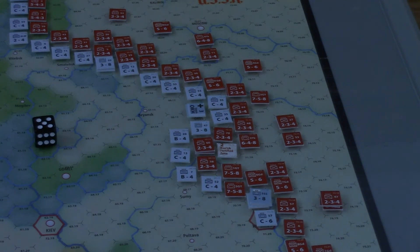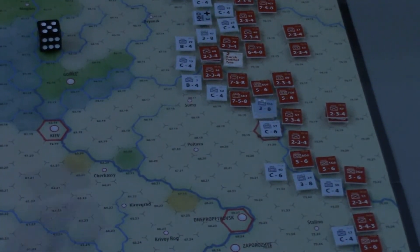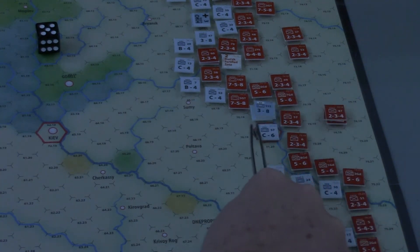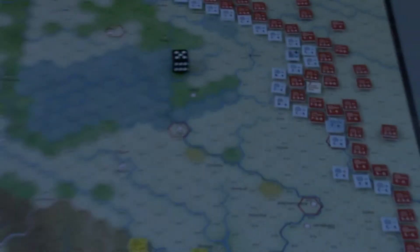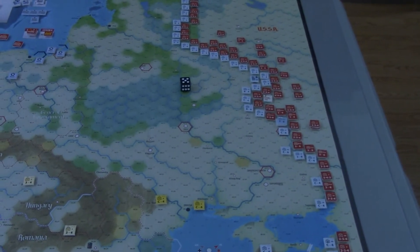Now we have Axis attrition. If we had actually done something to knock these guys all out of supply, they would probably be taking attrition. But the Axis needs to check for supply, and after checking, all out-of-supply units are eliminated unless they're in a supply fort. I believe everyone is fine for supply — not enough of the game has changed where we have units out of supply. These units over here can count to a controlled city and trace all the way back to Germany. Now we have the exploitation movement phase for the Axis.